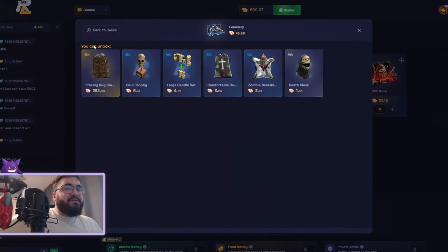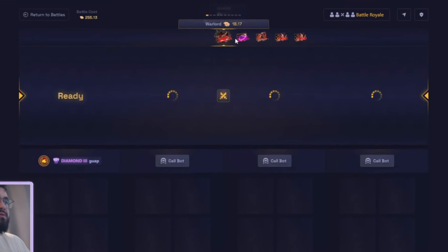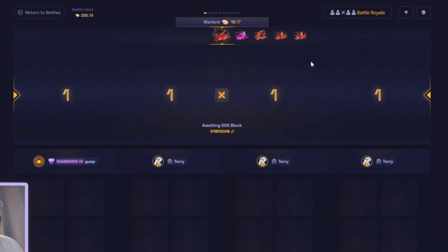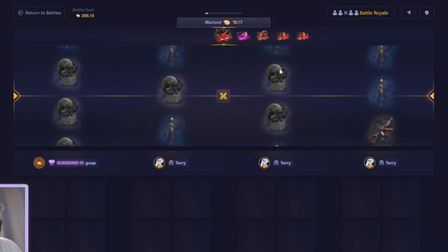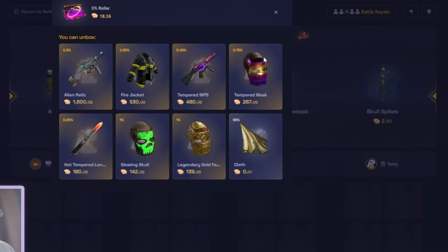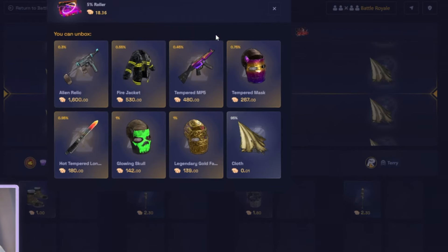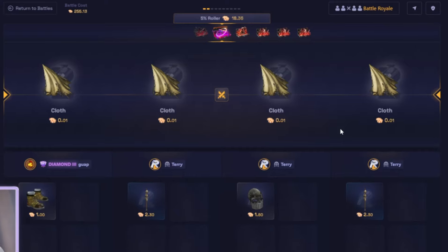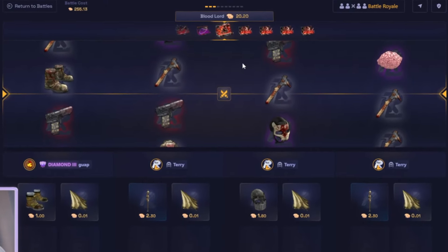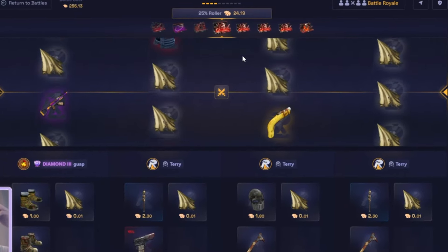Cemetery new case, 13 for that grave. Let's go v2, no bots — let's see how this one goes, hope we hit something big. Warlord has a Glory in there. 23 — nope. I've hit the Alien Relic before on a 5% case, so this is actually not a bad case. I really think this is one of the best budget cases.